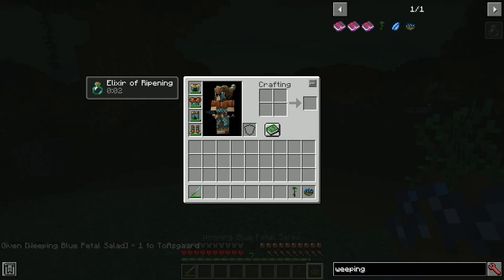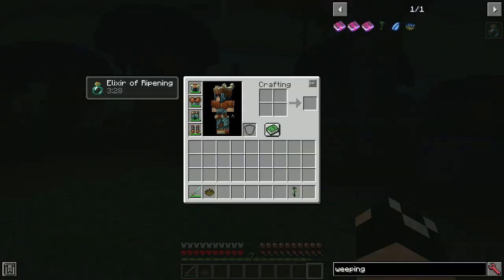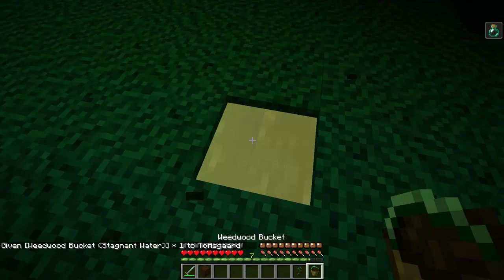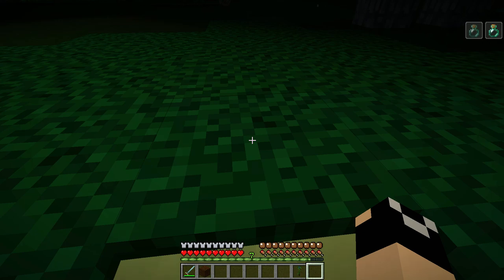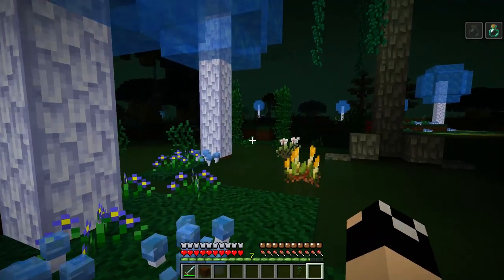There's also weeping blue petal salads. If you pop one of these, you get three and a half minutes of elixir of ripening — a very, very good food. Once you can make weeping blue petal salads, it's not a bad idea. For example, you could go hang out in stagnant water and you can see it's not doing anything — the elixir of ripening is pretty much counteracting everything from the elixir of decay. So it's very, very potent.